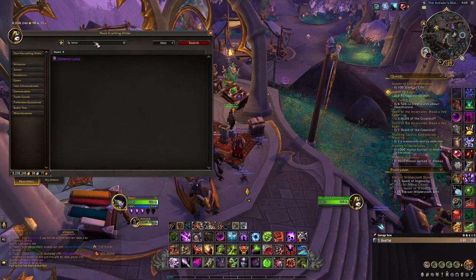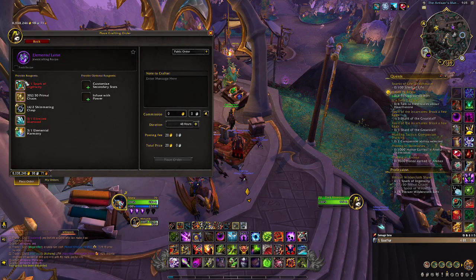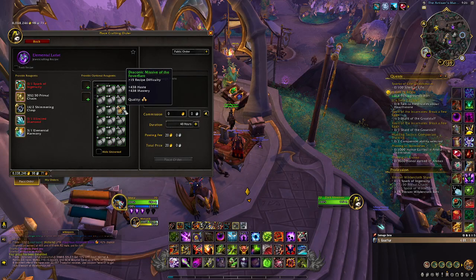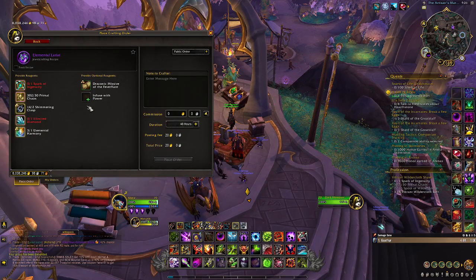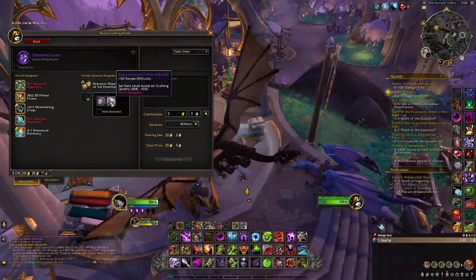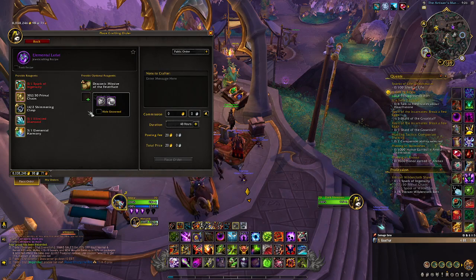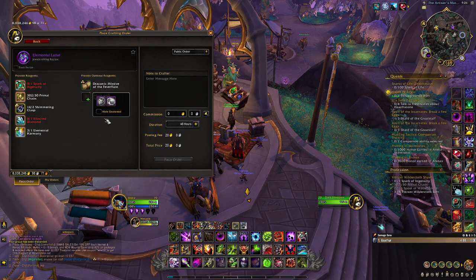Just to make life easier — I know the mats — you can search up 'lariat' and then you would need your Spark of Ingenuity, which will be out today. Today is Tuesday and I'm recording this right before reset. You'll also need your two Shimmering Clasps, your Elimited Diamond, and your Elemental Harmony. From here you can add a missive, so if you wanted haste/mastery or whatever, this is where you'd add it. When you recraft, this will stay on there — you only need one. Same thing with your Primal Infusion or Concentrated Primal Infusion: you only need one. It's like a gem — it stays on your equipment forever until you replace it.